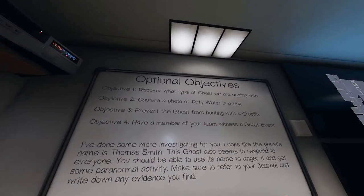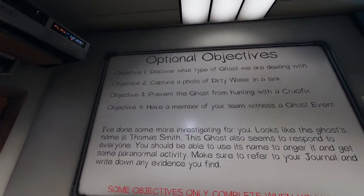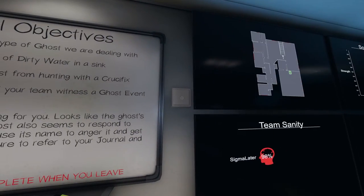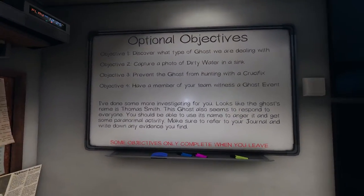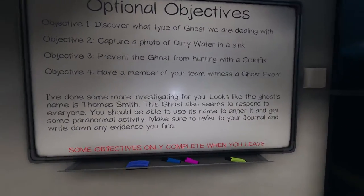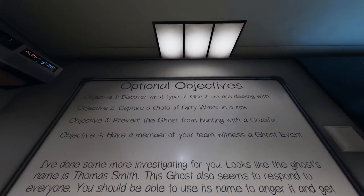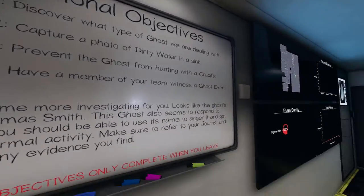Optional objectives: discover what type of ghost we are dealing with. Capture a photo of dirty water in a sink. Prevent the ghost from hunting with a crucifix. Have a member of your team witness a ghost event. The ghost's name is Thomas Smith. This ghost also seems to respond to everyone. You should be able to use its name to anger it and get some paranormal activity. Make sure to refer to your journal and write down any evidence you find.